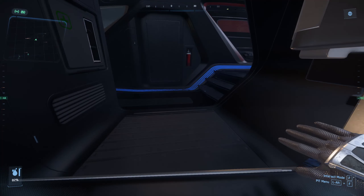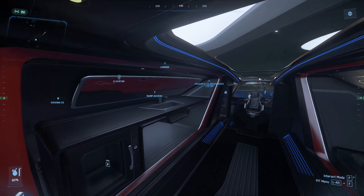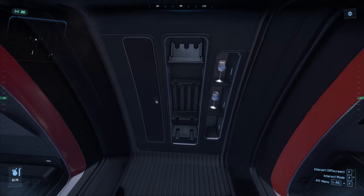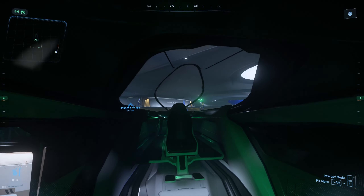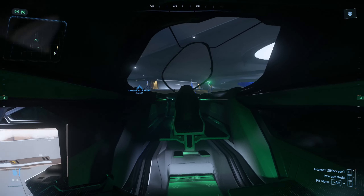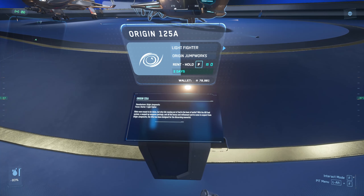The 125A has ladder access, a bathroom, and a slightly more spacious interior complete with a small kitchenette, gun rack, and wine rack. It also has step-in component access and space for two SCU boxes inside and a more compact area with essentially a bed and a pilot seat. But apparently this handles really well in master modes too, so I'm going to have to give it a try.